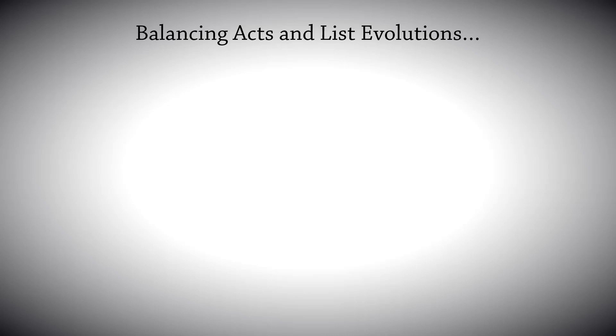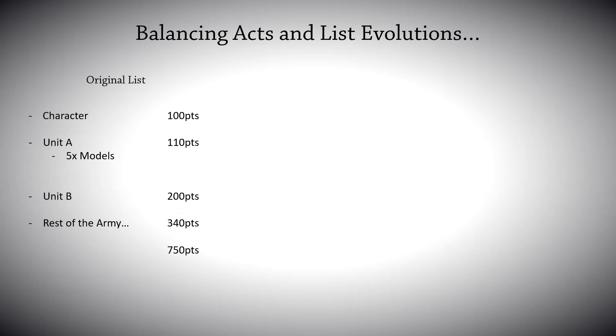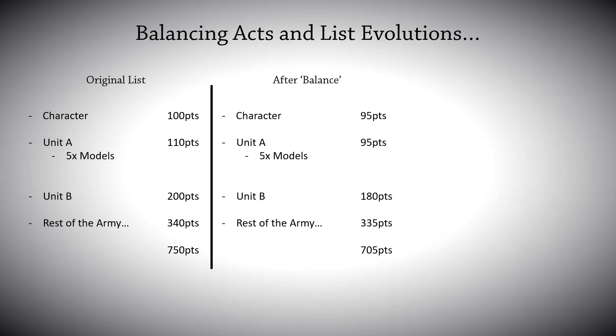But the flex was possible. Look at my White Scars for instance — I had a five-man assault intercessor squad that used to be worth a base 110 points. Then after various balance data slates I found I had enough points in the bag across the whole army to actually make it a six-man assault intercessor squad and give the sergeant a thunder hammer to boot, taking that squad up to 139 points.